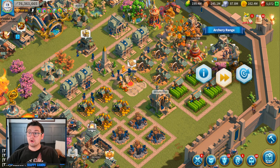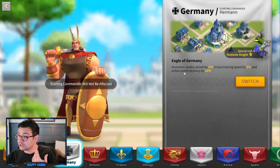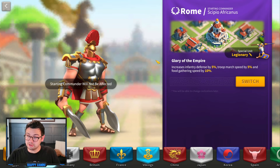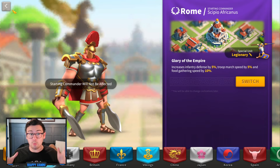Early on in the game, you can choose which civilization you want to use, and each civilization has specific buffs for every single unit type. If we look at Germany, for example, you get a cavalry buff of 5%, and you also get a special unit of Teutonic Knight with specific buffs. For Rome, on the other hand, you get infantry defense. The civilization you choose does have some input on which unit you should be using, but you can change your civilization pretty much whenever you want.